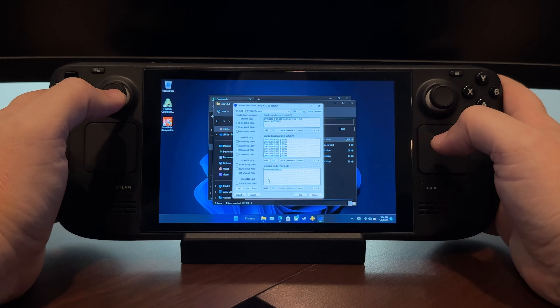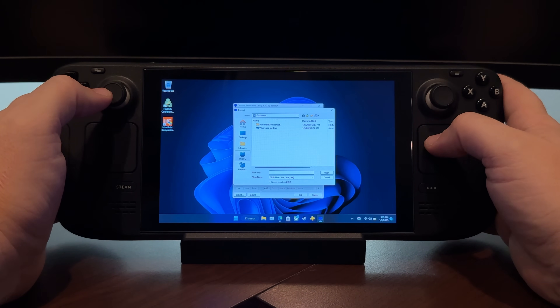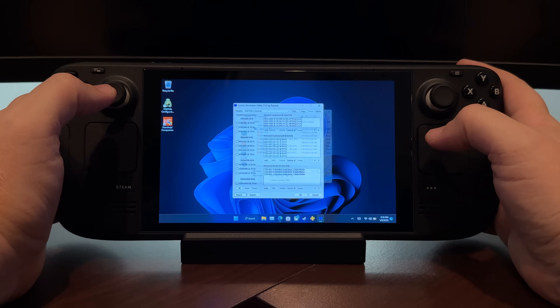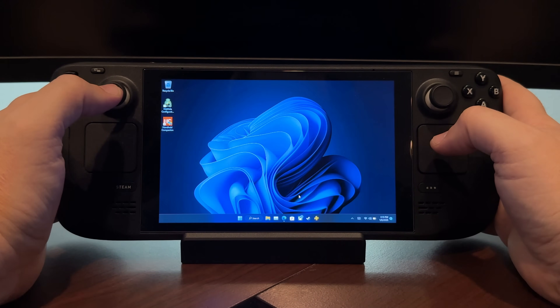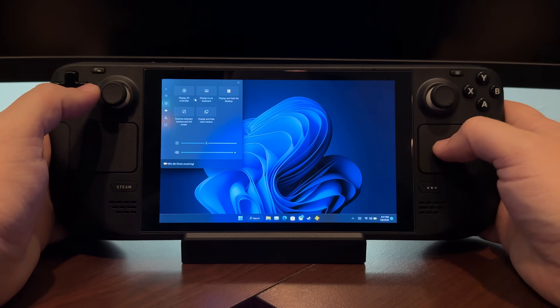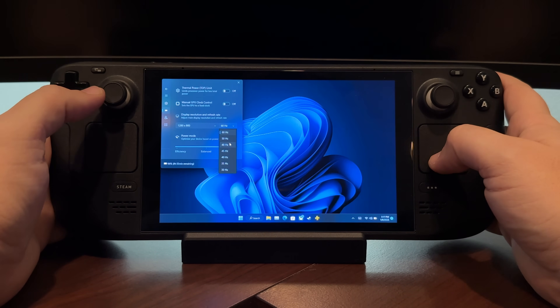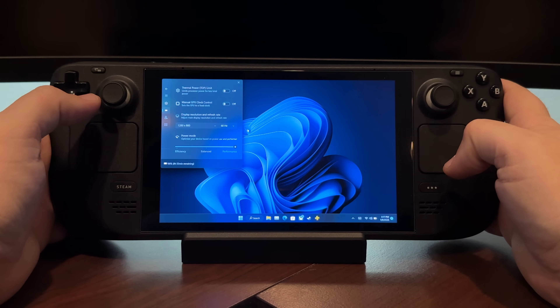Once CRU is open, it's really easy to add that bin file we downloaded — just go to the bottom and click Import. Your files will pop up; go to wherever you downloaded the Steam Deck bin file and select it. Once it's been added to CRU, click OK. I restarted my Deck and then opened HC. In the quick access menu, over in the refresh rate section, you'll now see the full list including the coveted 40 FPS option from the Steam Deck.